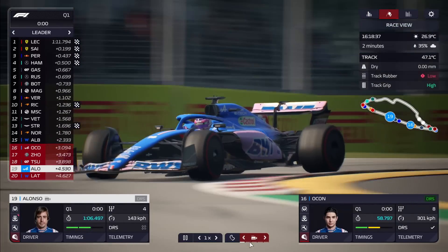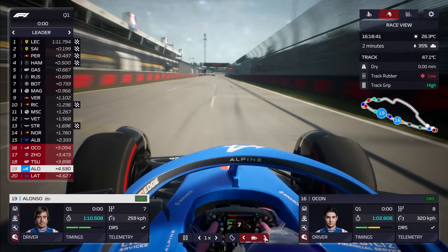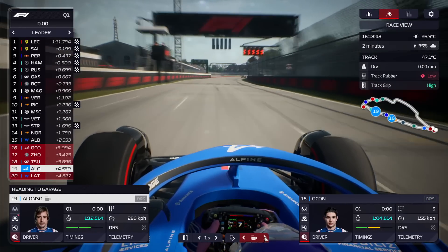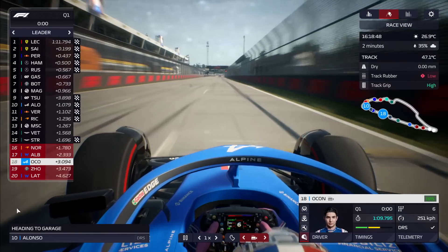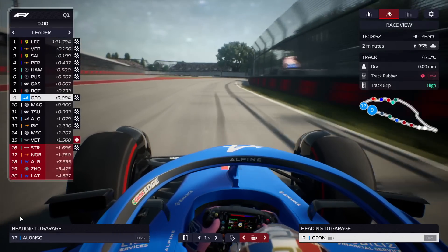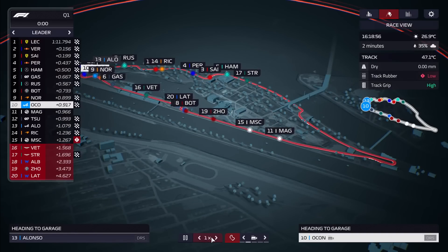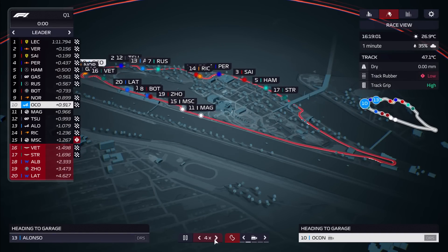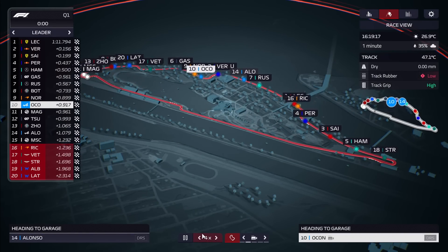Ultimately we did manage to get out of the session. Both Alonso and Ocon were able to go faster without traffic in the way. Alonso was out-qualified by his teammate for what I think is the first time in any session — every other session Ocon has done better. At the bottom, the usual suspects left in Q1. Into Q2 we went, sending our cars out early.